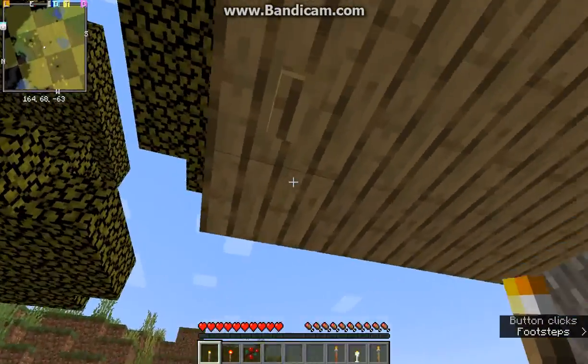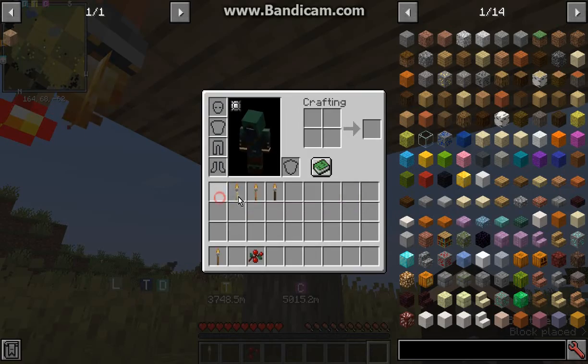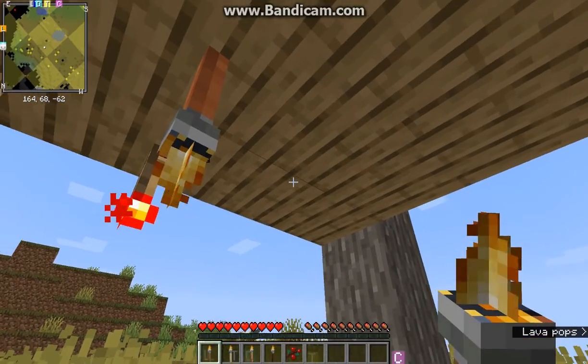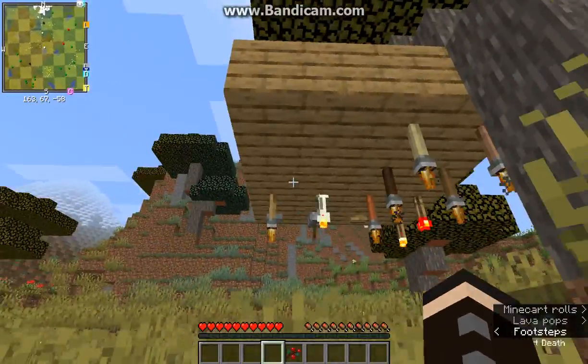So yeah, if you want to have torches on the ceiling, you can do that. As well as if you have mods like Bone Torch or I Like Wood for example, you can also use torches from those mods and put them on the ceiling, like so.